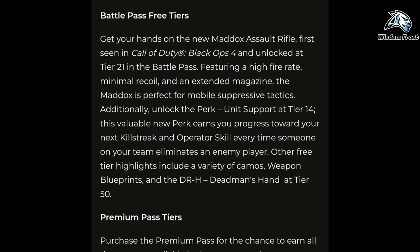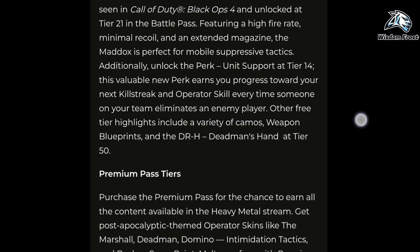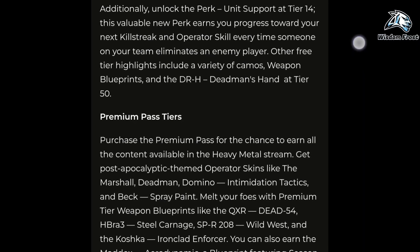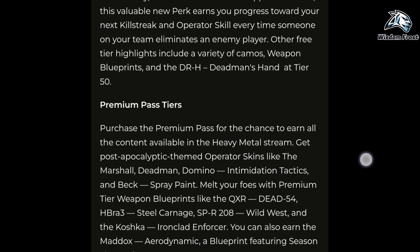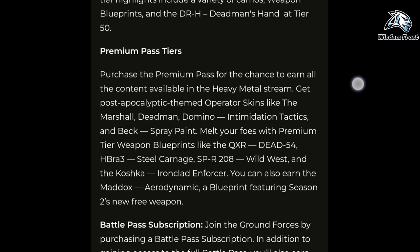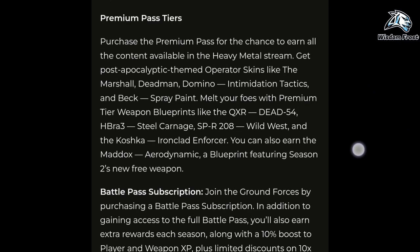Purchase the premium pass for the chance to earn all the content available in the Heavy Metal season. Get post-apocalyptic themed operator skins like the Marshall Deadman, Domino Intimidation Tactics, and Beck Spray Paint. Melt your foes with premium tier weapon blueprints like the QXR Dead-54, BR-A3 Steel Carnage, SPR 208 Wild West, and the Koshka Ironclad Enforcer.